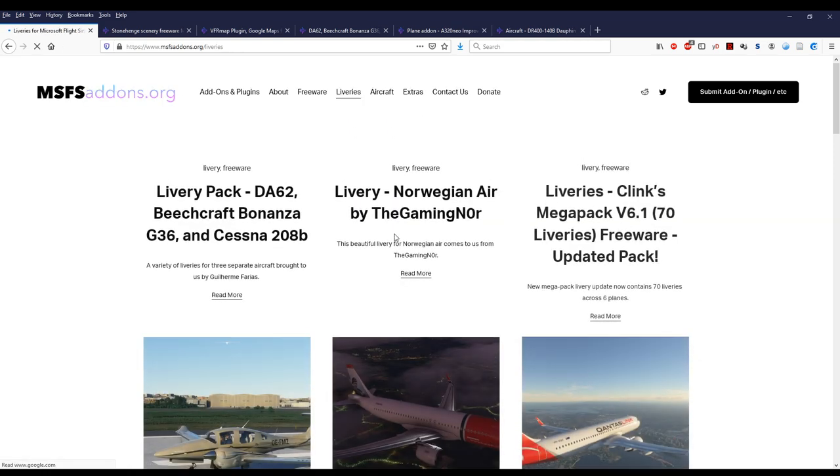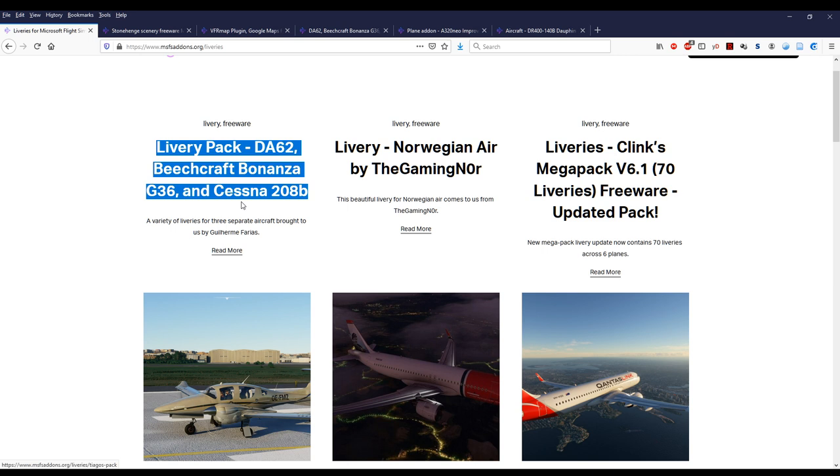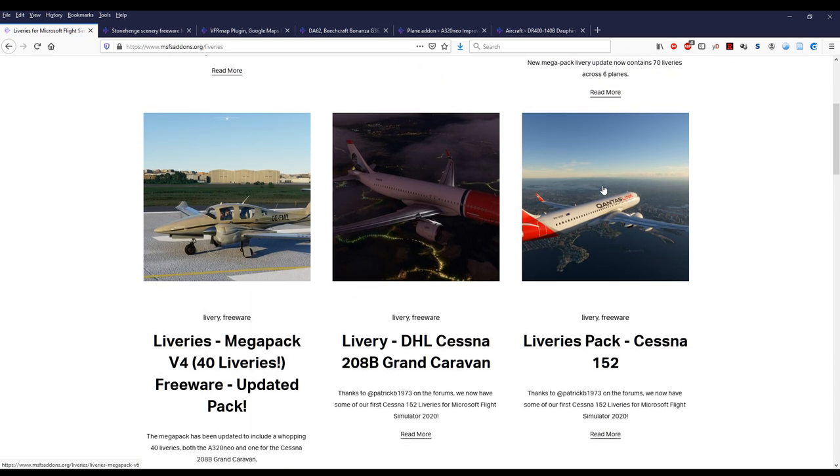Another point about liveries: you can see there's this mega pack, but there's also another pack that adds more liveries for the Cessna 208. The mega pack has liveries for the Cessna 208, and this other livery pack does too — that can conflict. What's going to happen is the mega pack will say livery number one, two, three, and the other one also says livery number one, two, three. You have to combine them into one file numbered sequentially: one, two, three, four, five, six. Maybe at some point I'll make a video about that.